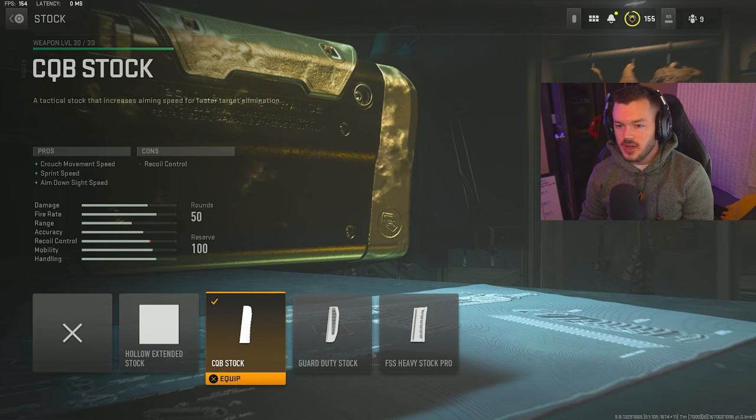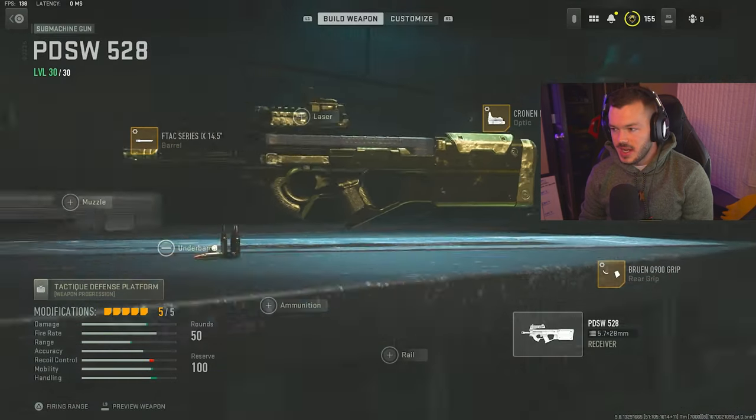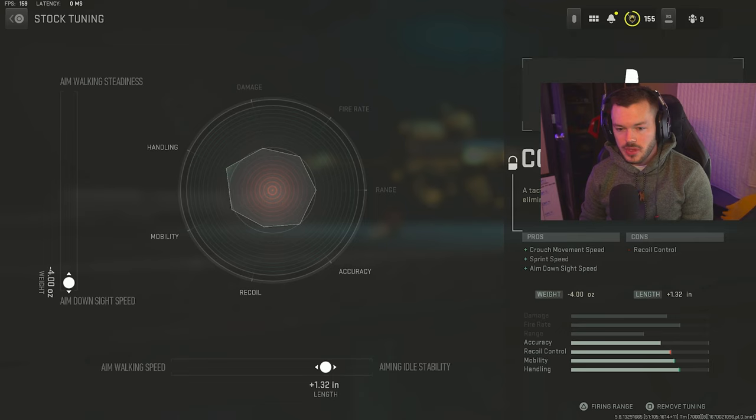For the stock section we have the CQB stock — crouch movement speed, sprint speed, and aim down sight speed. I don't really care about crouch movement speed, I don't camp. I just care about sprint speed and ADS speed without messing up the gun too much. The tune here is maxed out for aim down sight speed — you can do that without messing up the attachment — plus 1.32 on the bottom.